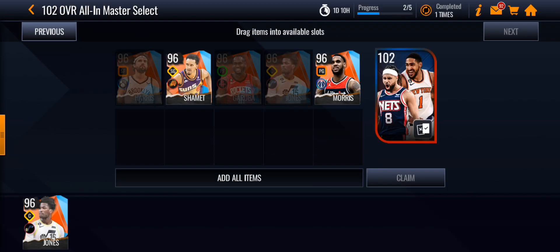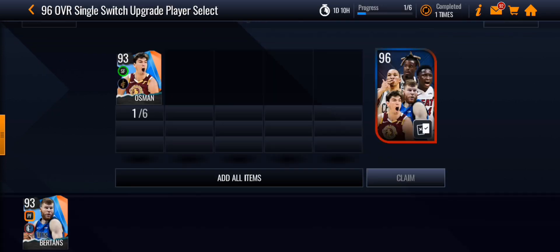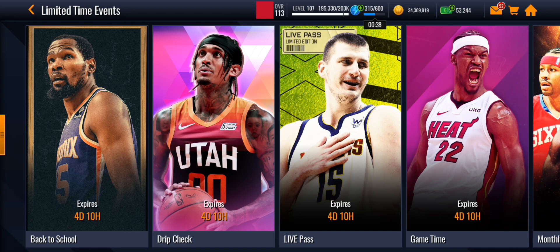That is for Magic Johnson, so I get to have less players that I need. We did pull the Damian Jones which is pretty good, as well as the Davis Bertans. So we only need two masters from each. I don't know if we can get them, but it's fine if we don't. Chris Paul will probably be replaced by my Jordan Clarkson anyway. That's basically it — thank you guys for watching. We're out.